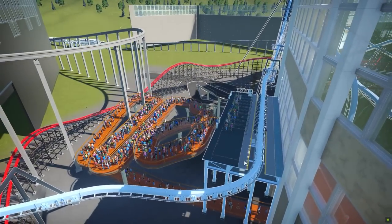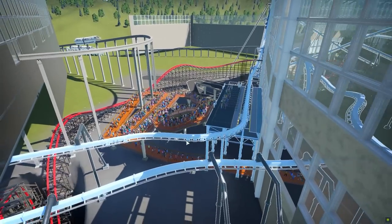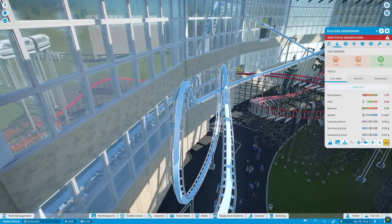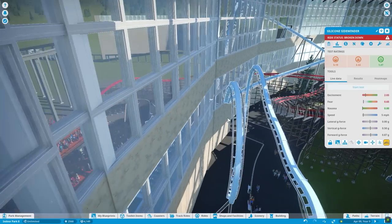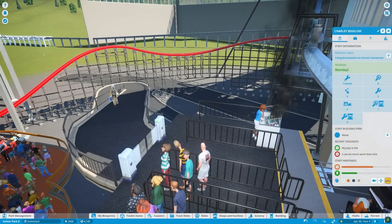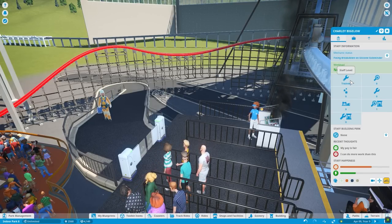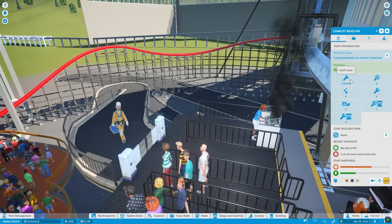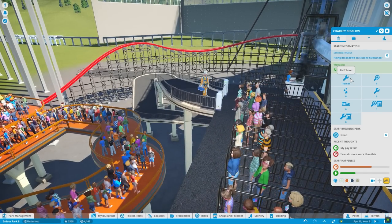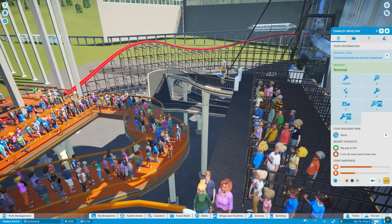The Silicone Sidewinder broke down — I didn't have to close it, I didn't have to be the one to break all their hearts. But I can't go into edit mode when it's broken down. Thank goodness we have Charlie Bigelow coming through — he's a trainee. Hopefully that doesn't mean it's going to take a long time. Does he have to wait for the entire queue to empty out before he can go in? Oh, it is like that, isn't it?